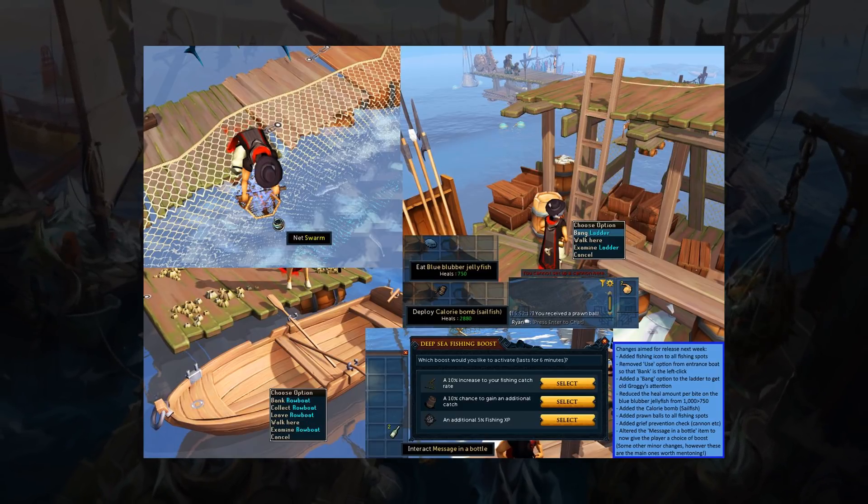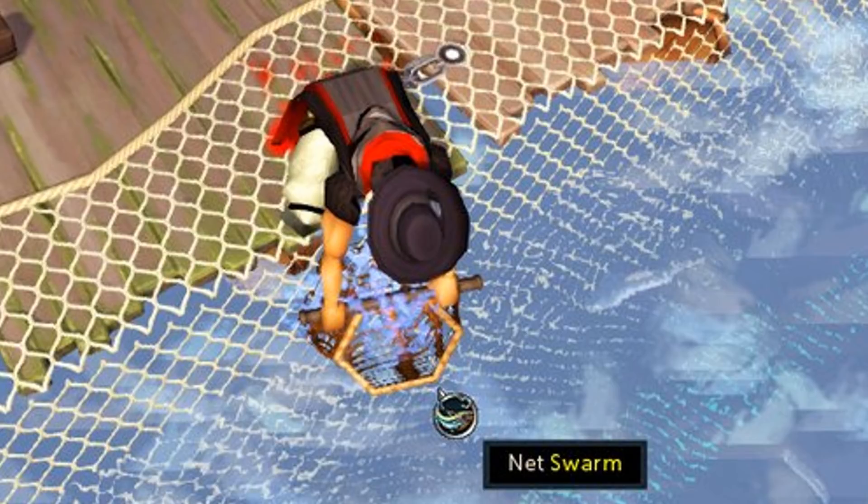First off, they've added the fishing icon to all fishing spots. This is obviously not anything major — it's not going to change anything in terms of gameplay. It's just keeping it in line with other skilling things. So when you mouse over it, like mousing over the swarm, it'll have that little fishing icon. It's just to keep it in line with the rest of other things in the game.